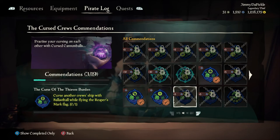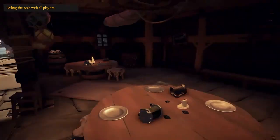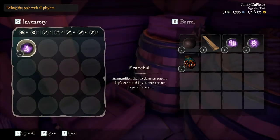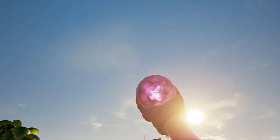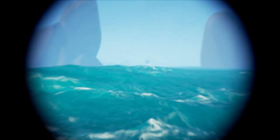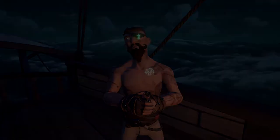The commendation you're going to need to unlock is the Curse of the Pacifist Demise. The only thing you really need for this is a Peace Ball. Now these are somewhat hard to come by, and trust me, when you're wanting to find one, you will not find one. I just loaded into an outpost and got kind of lucky. When I got this Peace Ball I was super happy. Once you've gotten your Peace Ball, you need to find any ship, raise the Reaper's Mark, and shoot them with the Peace Ball. It is super simple — it's just finding the right materials for it.